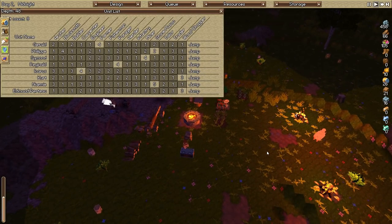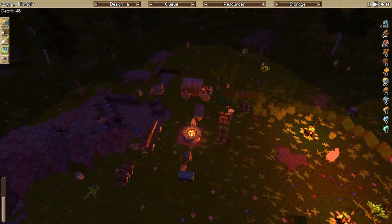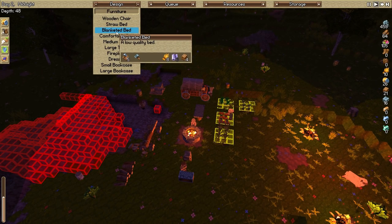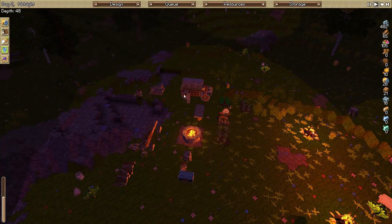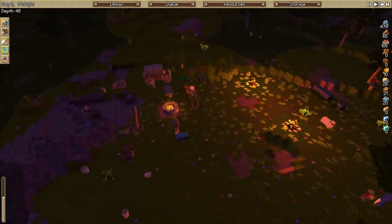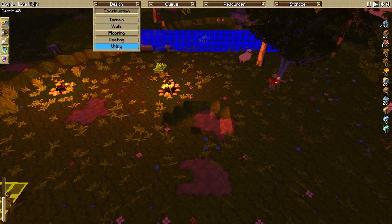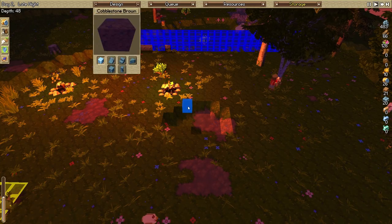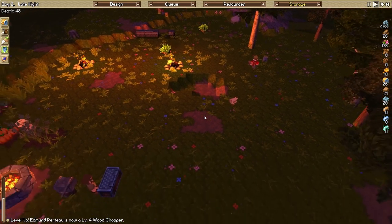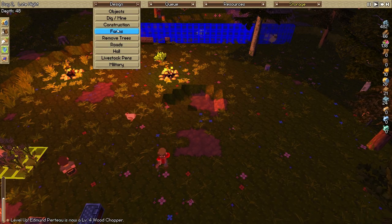We went down to one wood chopper — wood is going to be an issue. We have a lot of food which is nice. We need to start thinking about making beds, but the straw bed requires animal hides and we don't have any yet — we basically have to wait for wolves to come. I want to see if I can fill stuff in using flooring. I'm not sure if that works, but I don't like having holes in places.